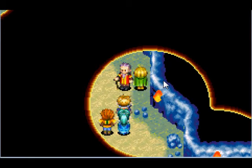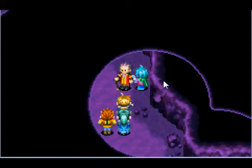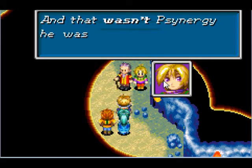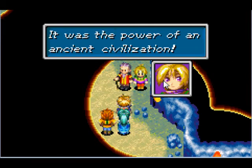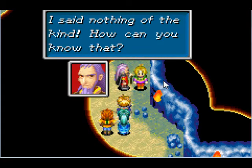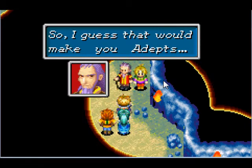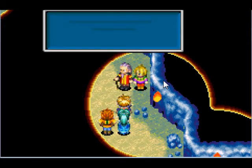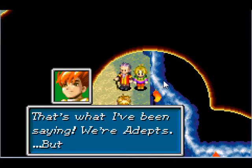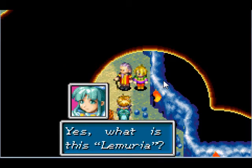I shall peer into his heart. What's the matter, Ivan? This is Babi, the ruler of Tolbi. And that wasn't synergy he was using to conceal himself - it was the power of an ancient civilization. I said nothing of the kind. How can you know that? So I guess that would make you adept. Does that mean - have I finally found the true Lemurians? That's what I've been saying - we're adept! But what's Lemuria? Yes, what is this Lemuria? What, you're adept but not Lemurians?